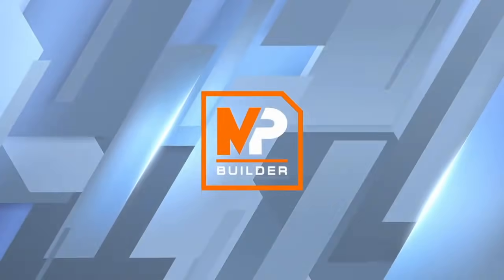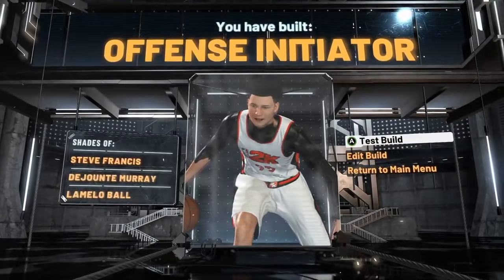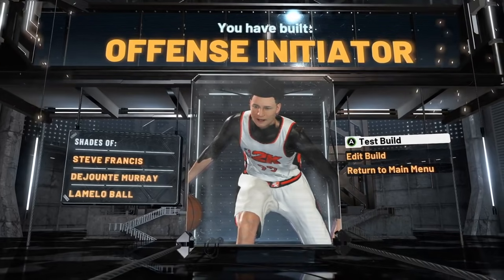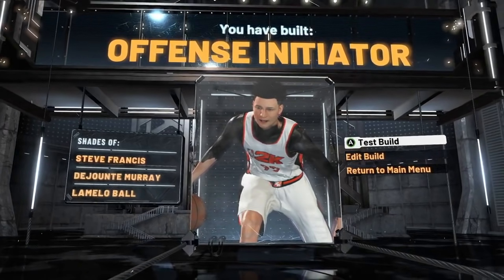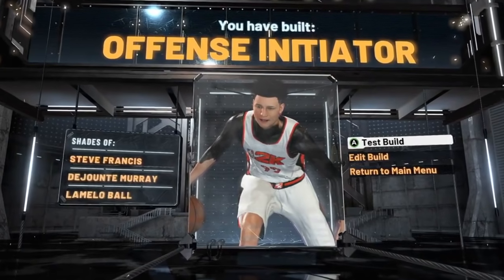I'm going to go with sharpshooter takeover personally, but notice how this build has four different takeover options — that's because this build is very good at offense. Because of that, we have unlocked the build name the Offense Initiator. This build is extremely rare and it's very hard to get. I've seen very few people use this build in the park, which is why it comes in at number 10.